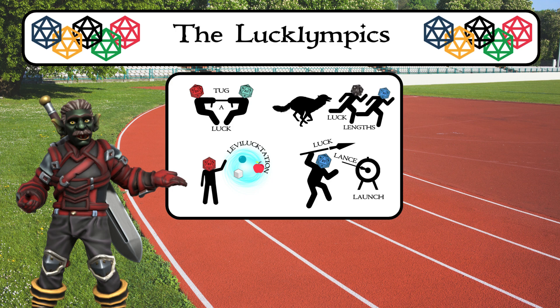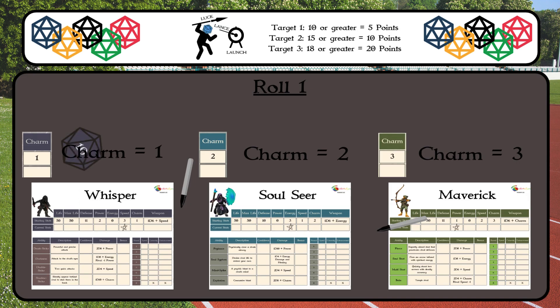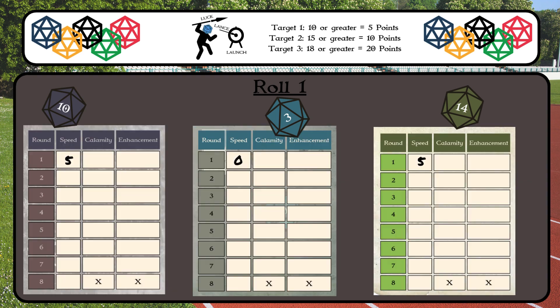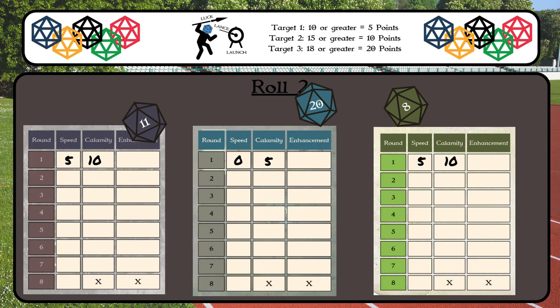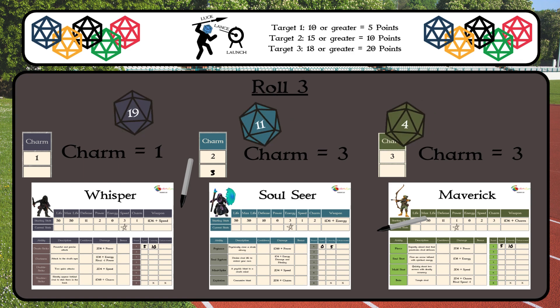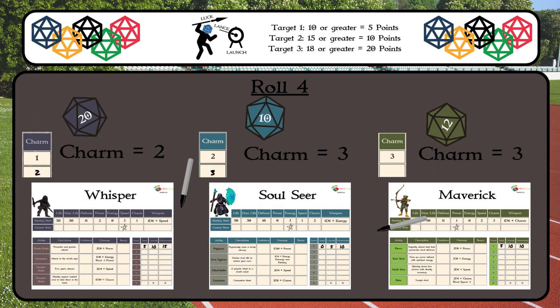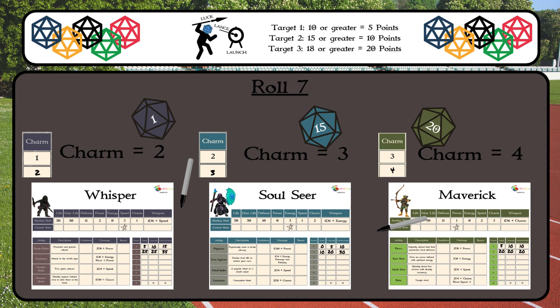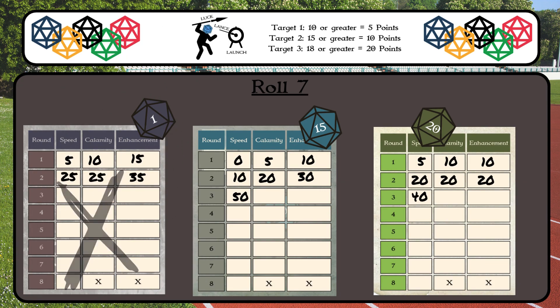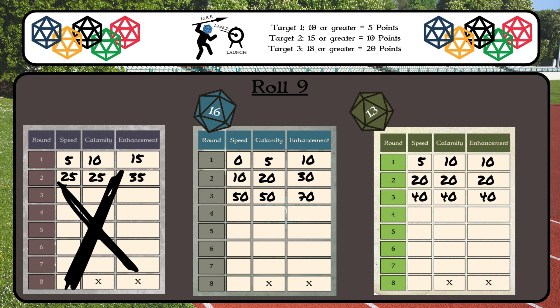The final event is Luck Lance Launch. Players use their charm to launch lances at three targets at three different distances. Players roll three d20s plus charm per target, one for each lance. The first round target is worth five points each hit, and the player needs to roll a ten or higher to hit it, writing the new total in each column. Round two targets are worth ten points each, and players need to roll a fifteen or greater to hit. Round three targets are worth twenty points each and require rolling an eighteen or greater to hit. Rolling a natural twenty increases charm by one, and rolling a one disunqualifies the hero. After all events are played, whoever has the most medals is the grand winner. If medals are tied, solve it with a luck off.